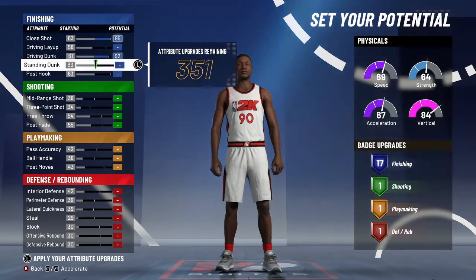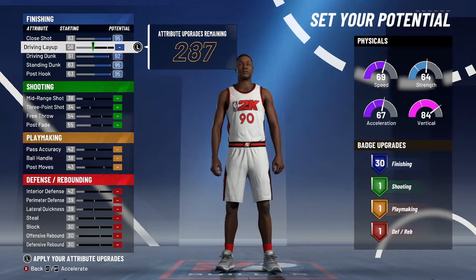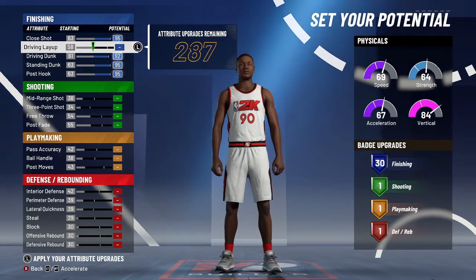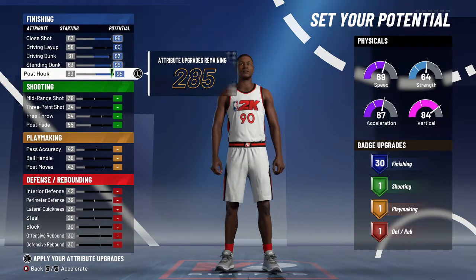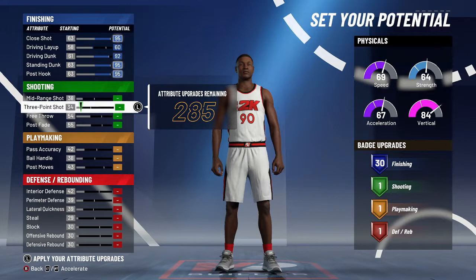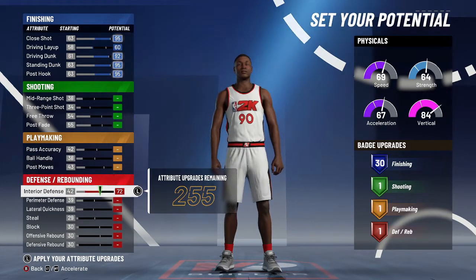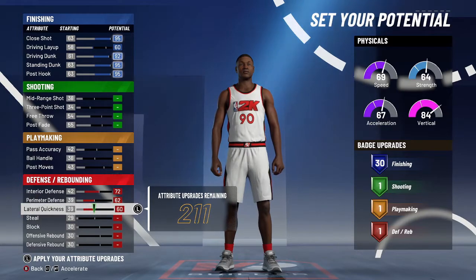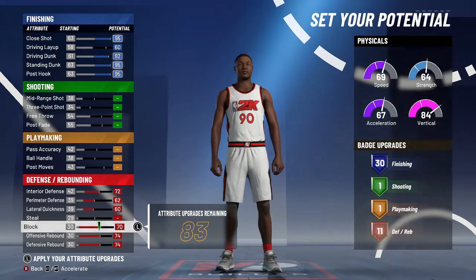You're going to max out the close shot, max out the driving dunk, max out the standing dunk, and max out the post hook. You don't even need the driving layup — bring it up to 60 and you're good. Skip the shooting and playmaking entirely, go straight to defense. You'll cap out at 12 defensive badges, which is still pretty good for this type of build.